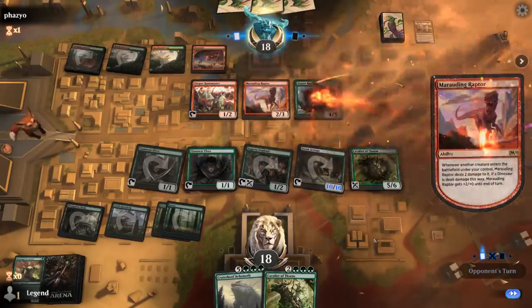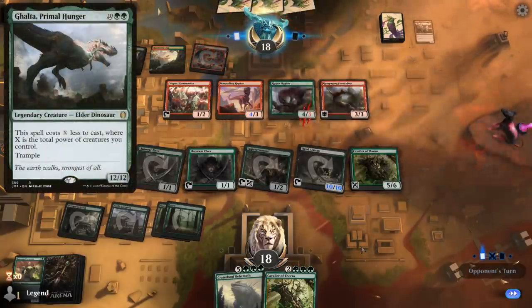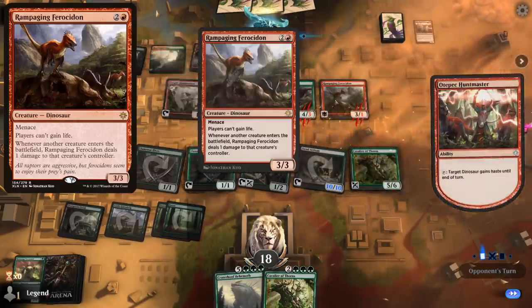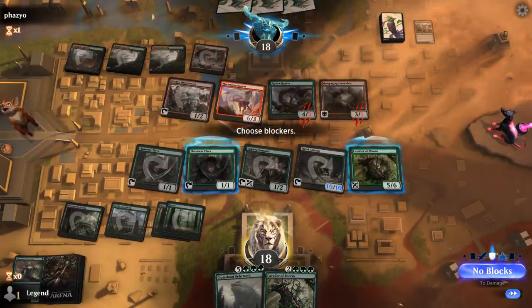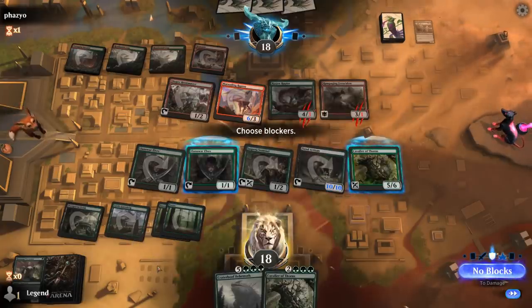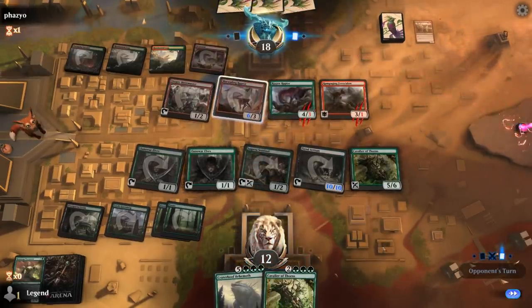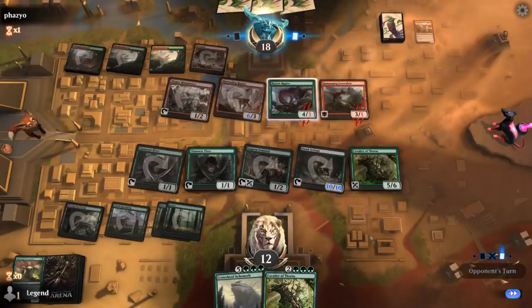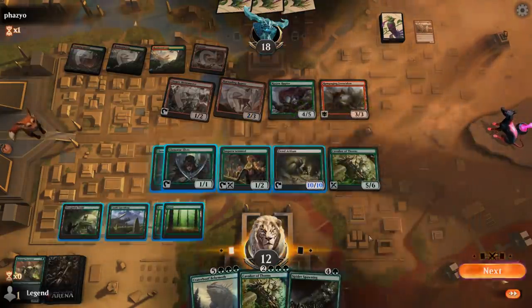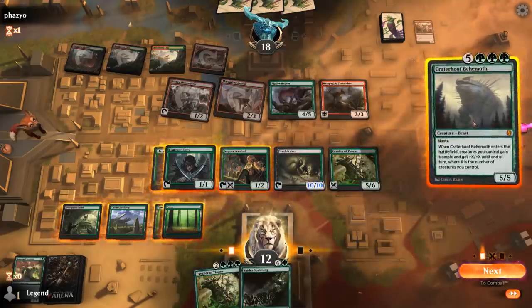That's going to be a Ripjaw Raptor — draws a card thanks to the 2 damage. Opponent could potentially play Galta, and a Rampaging Ferocidon — that's pretty good against Spider Spawning. Opponent hits for 6. Counting mana: essentially 6, 7, 8 with the castle — we can Crater Hoof. With 6 creatures in play I think that's lethal so we'll just take the damage and see what else they have.